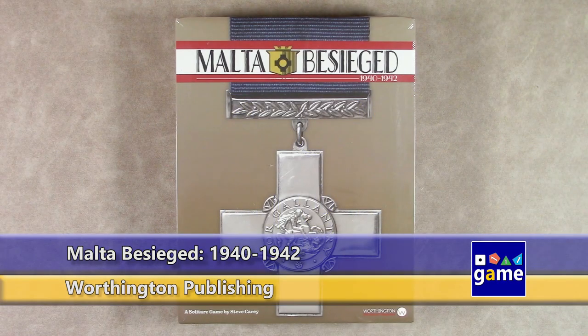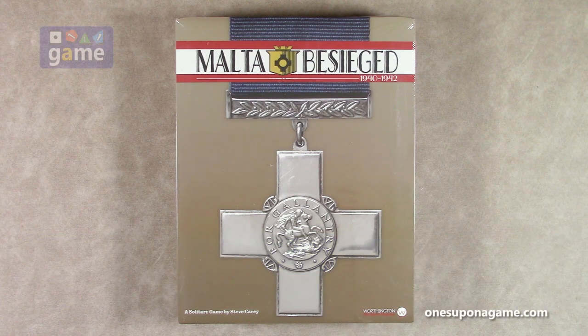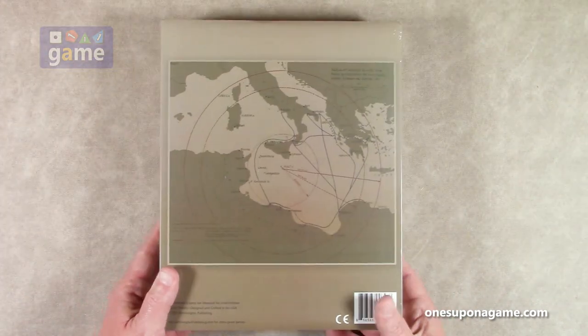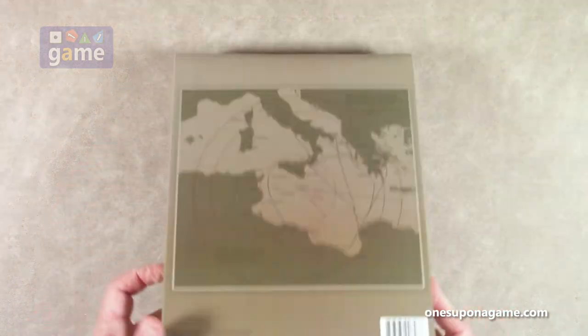Hi, welcome back to Once Upon a Game. I'm Kevin Kitchens and in this episode we're doing an unboxing of Malta Besiege 1940 to 1942. This is a solitaire game designed by Steve Carey, published by Worthington Publishing. This is a deluxe edition and I believe it's on Kickstarter. It's in a sleeve, so there's a map on the back and a barcode, but we're gonna have to crack it open to find out together.